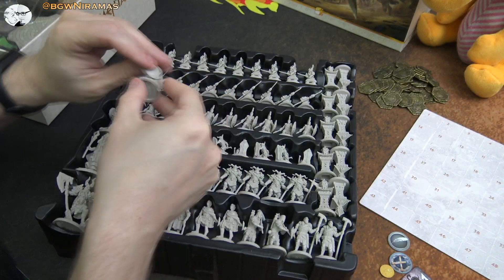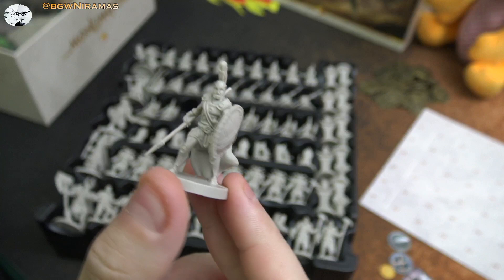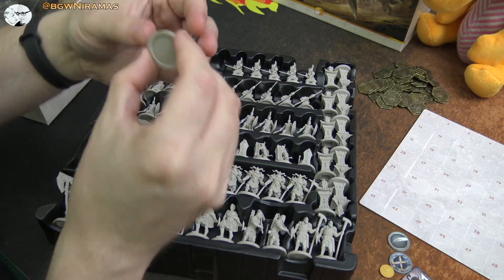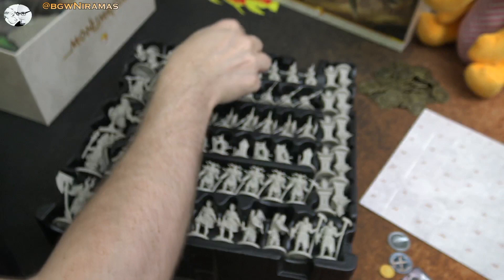And these look like Romans — look at the shield there as well. Such nice detail; the shield looks worn a little bit. These look really good. I didn't really expect to find this level of miniatures in this game. And these are the Japanese — they have the katana there and everything.